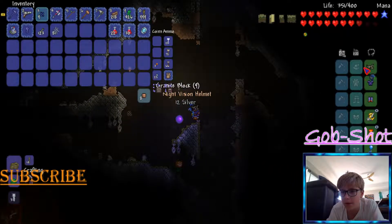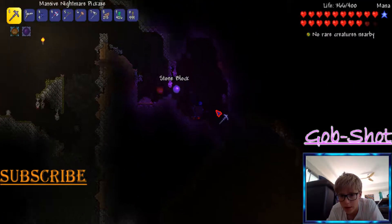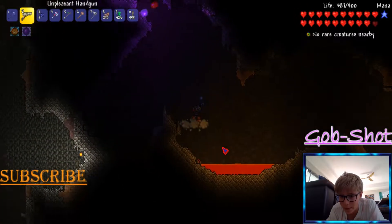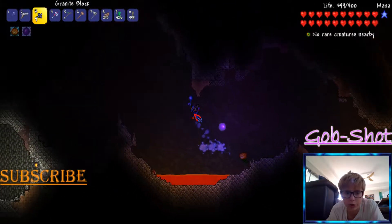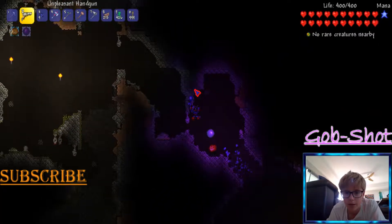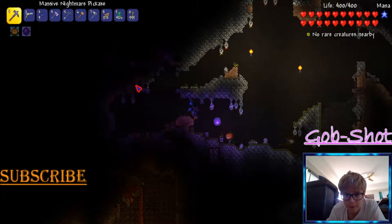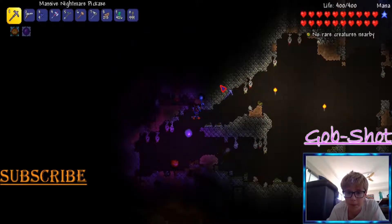Night vision helmet — I'm gonna use that just because I don't have any torches. I don't mistake that for it being my preferred weapon, it isn't by a long shot. It doesn't make too much of a difference — it makes a little bit. There we go, already got some cobwebs growing, not that I actually got any cobwebs from it.